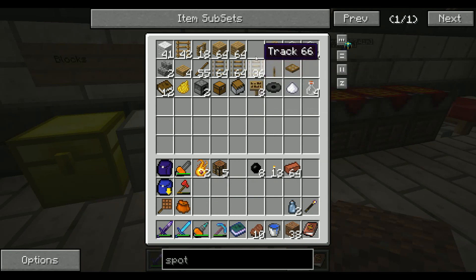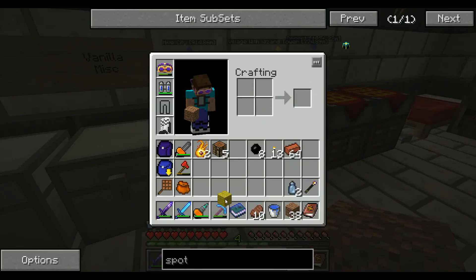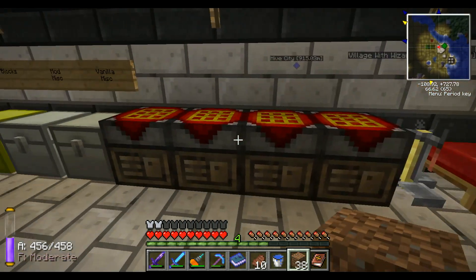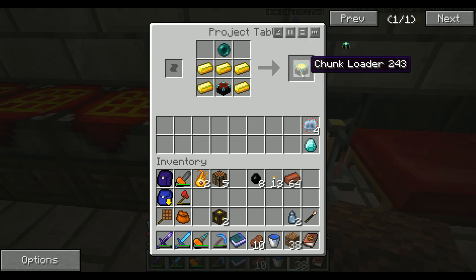Let's grab all of them. And then I'm actually going to need some wood and some wool — one of you, one of you, and four of you — so I can mark the things. Get ourselves some yellow markers. This other block is called a Chunk Loader. And to make it, you need to get yourself an enchantment table — kind of expensive — some gold ingots, and an ender pearl on top. Get yourself a Chunk Loader. This is a Chunk Loader from Chicken Chunks.